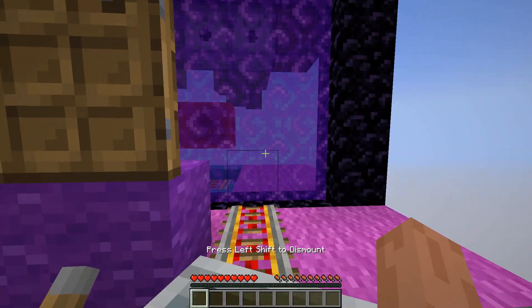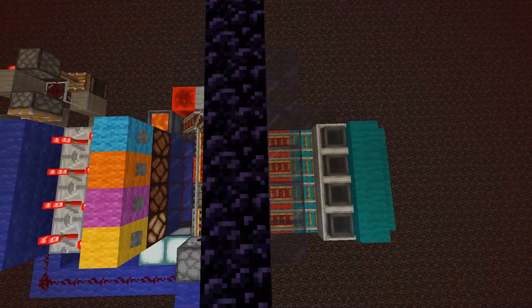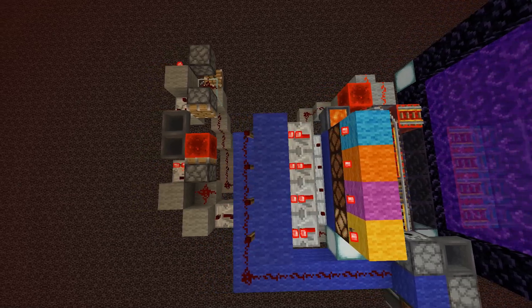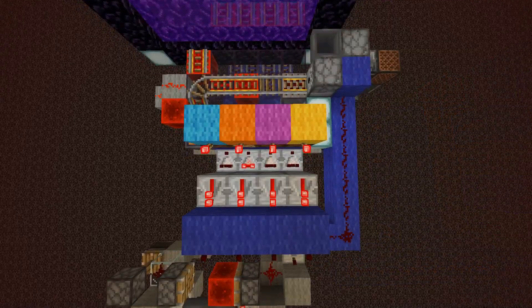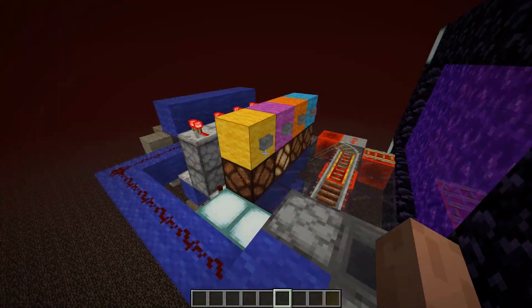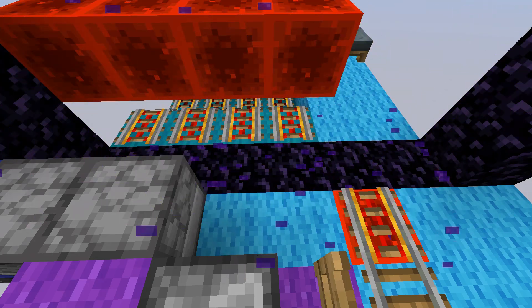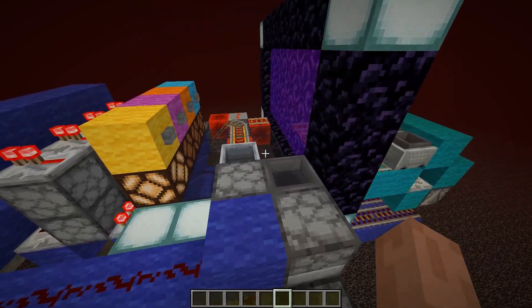If only one portal is active, the game teleports us to that portal. The central portal in the nether has a selector panel that sends a corresponding hopper minecart into the overworld. In the overworld, the hopper minecart appears in the only portal that is active at that time, and then it passes the detector rail and bounces back to its position in the nether.